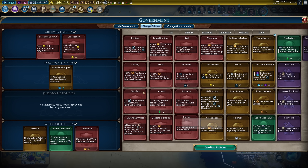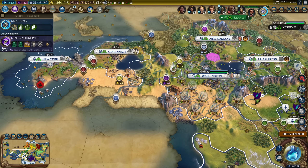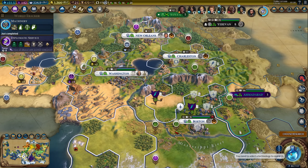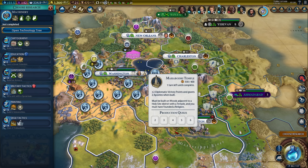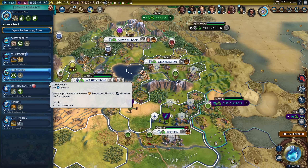I still need the professional army. Nothing got delayed - still three turns to finish the mausoleum and we'll get the Mahabodhi Temple on the next turn. I'll be honest, I did not expect to get this - I didn't even look for it on the list. But what I mean is it was totally 100% planned all along. I got another governor title.